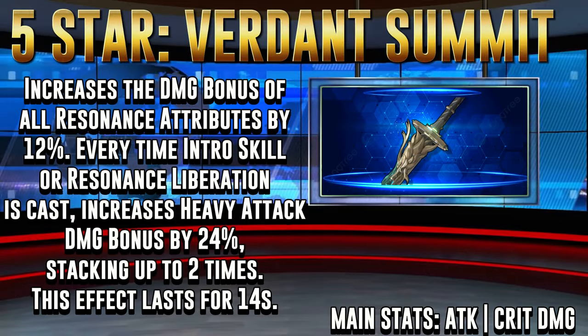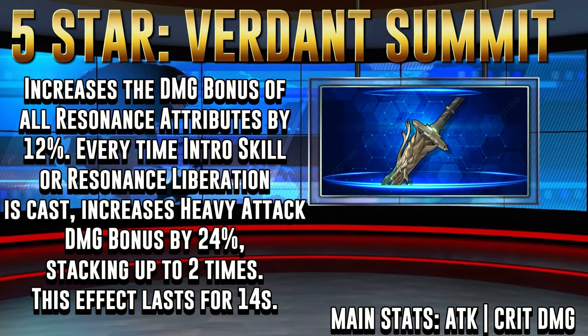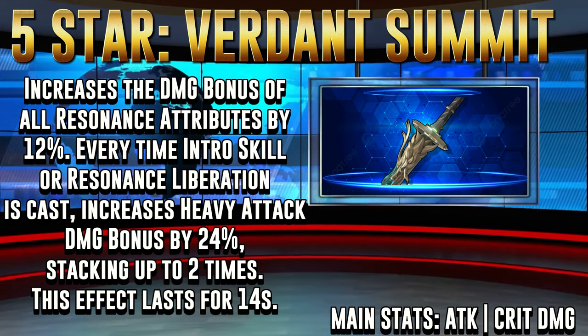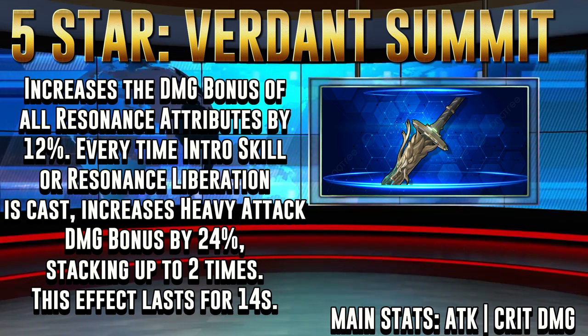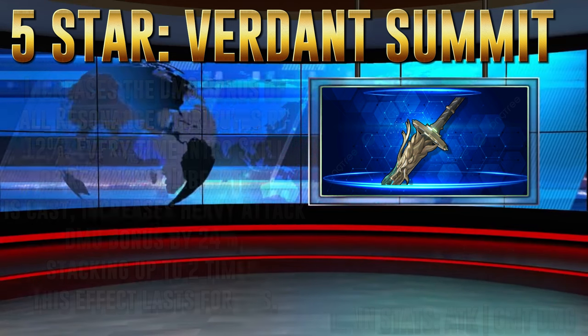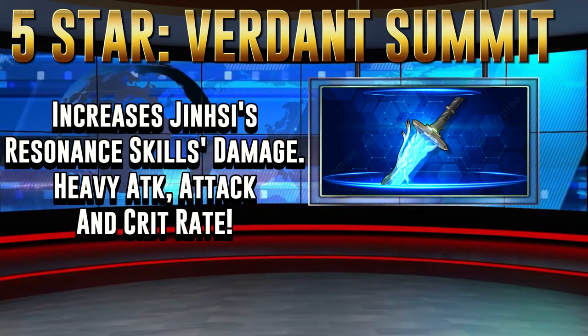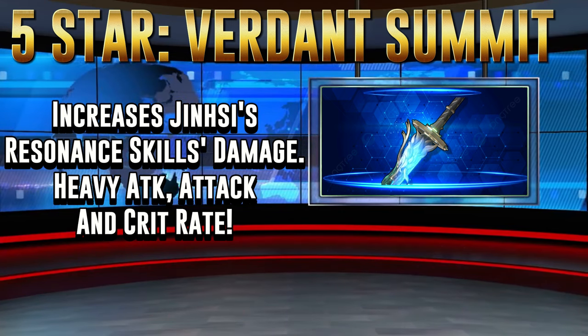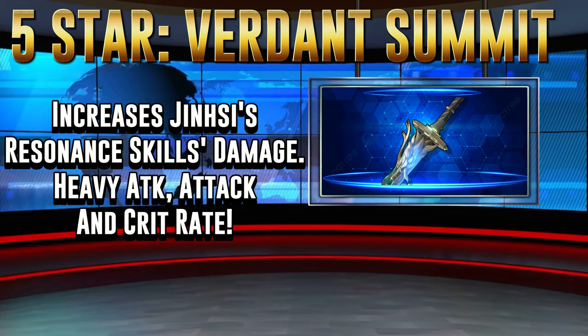Her second best is going to be Jensil's 5-star signature weapon, Verdant Summit. With attack and crit damage as its main stats, it's going to give a 14-second 12% damage bonus to all resonance attributes that can be stacked twice for a total of 24%. This weapon is second since it gives her an attack and crit damage increase, and also increases her attributes to maximize damage.